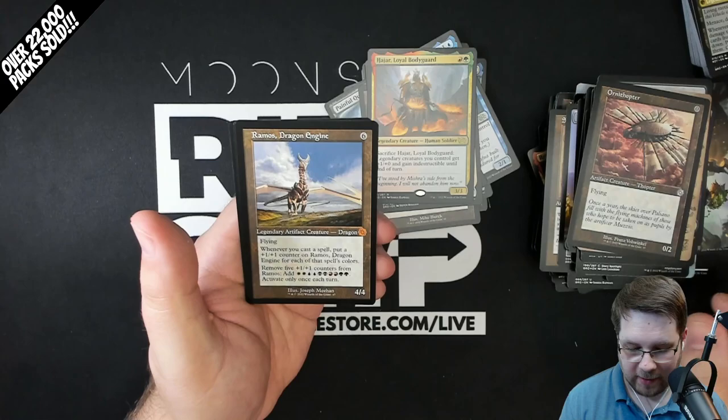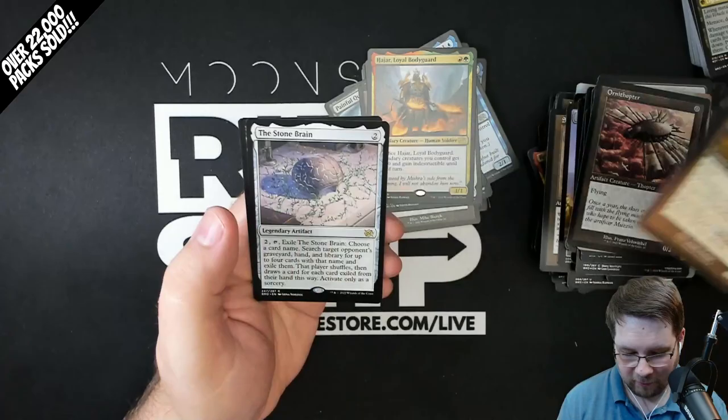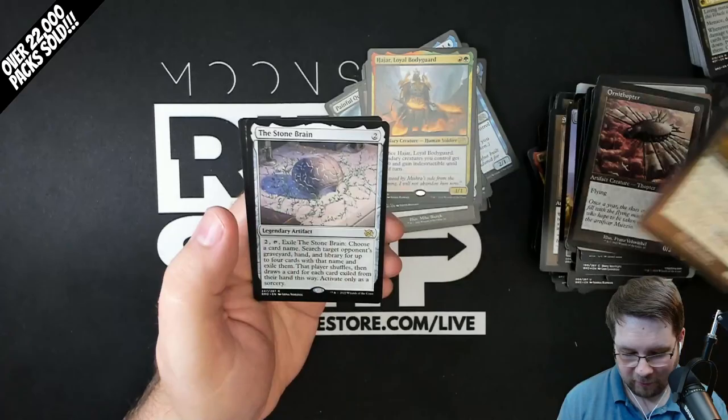Thanks so much for watching the video. We've got an Ornithopter, Ramos Dragon Engine - no way, sick pull there. The Stonebrain Rare, Foil Ashnaught's Intervention, and a minigame. That was a great end to the bundle. Hope y'all enjoyed and we'll catch you on the next video.